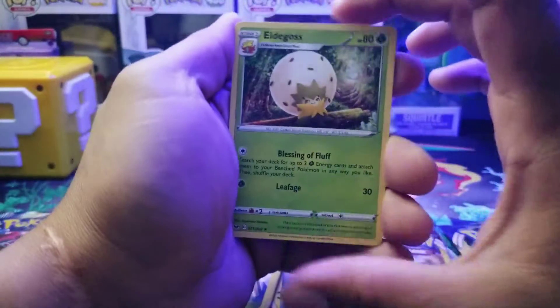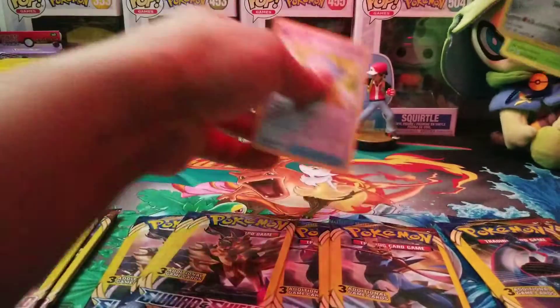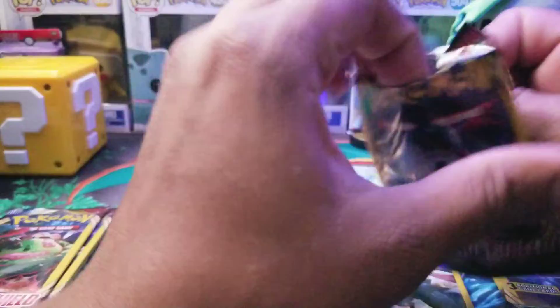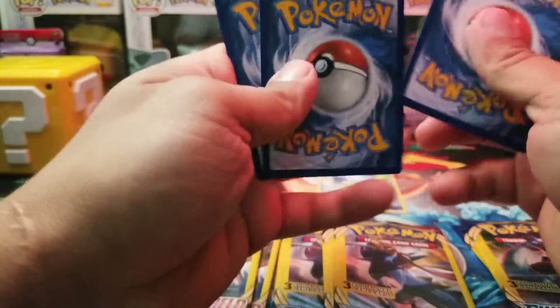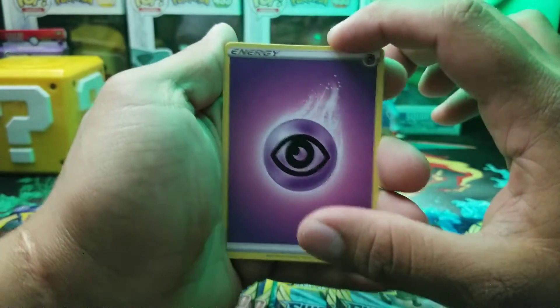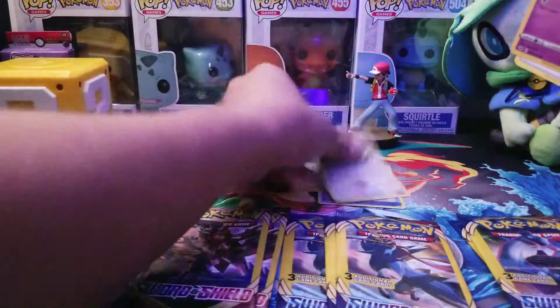I want to get to 250 subscribers. We got Eldegoss, Galarian Meowth, and Appletun — not bad, so reverse, we'll take it. Let's go ahead and see if Lapras got something good. But yeah, once I hit 250 subscribers I might do a face reveal and I might set up a Patreon account. I've heard a lot of things about Patreon, but if I do Patreon I will do a reward system for that. We got Energy, Sinistea, and Hoodoom — nice. So Lapras got a reverse Hoodoom — that's not bad at all.